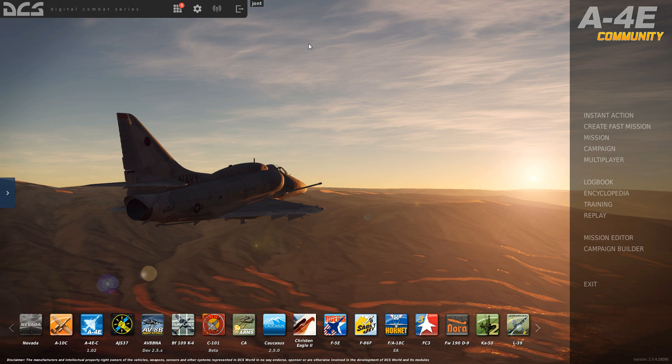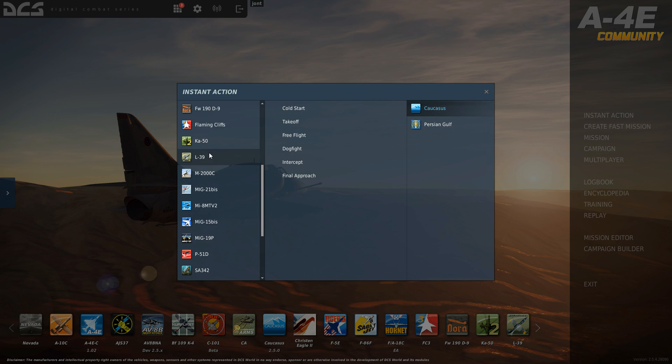We're booted back into the main DCS. If it hasn't done that then you can just go and do that yourself. The quickest way I guess is by going to Instant Action - and there's our lovely MiG-19 that we can fly.